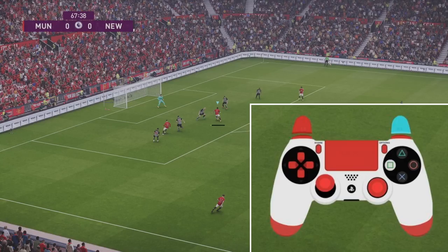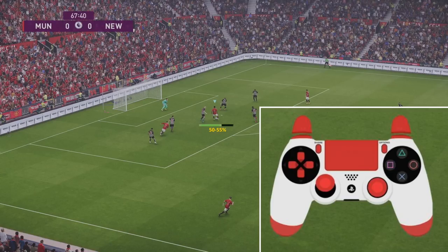This next shot is called the finesse shot. This is where you hold your right trigger and press shoot. The finesse shot allows you to curl the ball, and this usually gives you greater accuracy but generally less power than a normal shot.